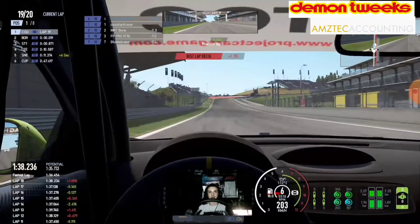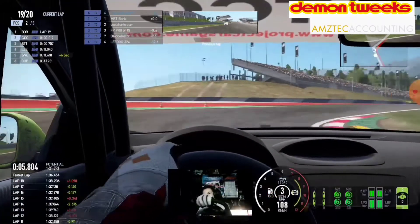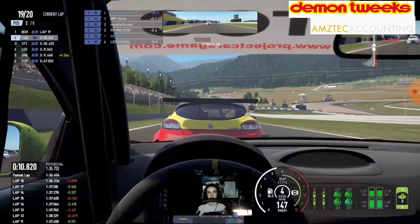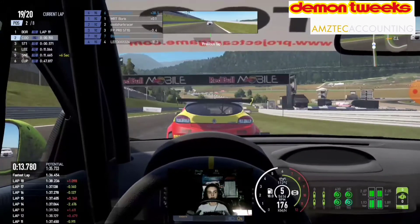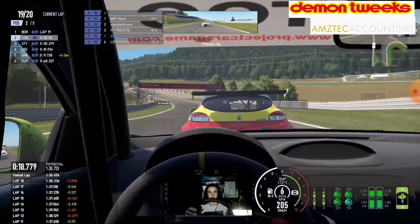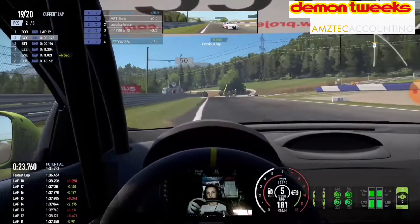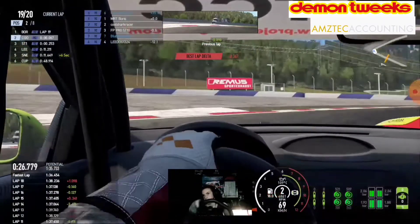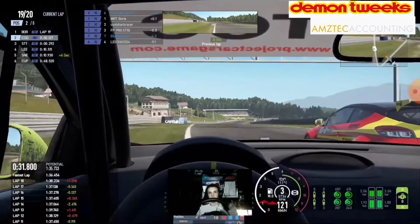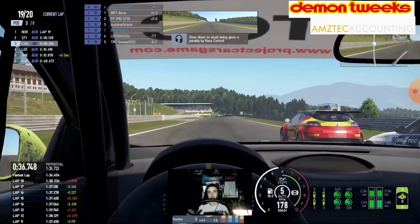In the final 2 laps, Boris gets on the inside of us coming into Turn 1. I try to go around the outside — similar to what we were doing with Pro Stig — but Boris doesn't quite give us any room and we go a little bit wide. We get in the draft with only 2 laps left. It's a three-way battle for the win. We go for the outside of MRT Boris on Turn 2, but Boris either outbrakes himself or doesn't give us room — he pushes us wide, we get a track limit warning, and have to slow down into 3rd, which was a bit frustrating.